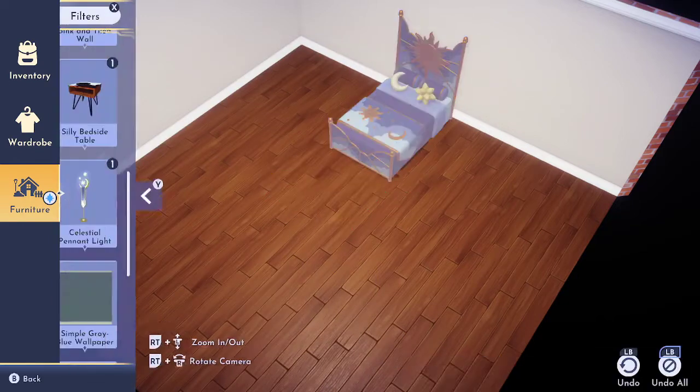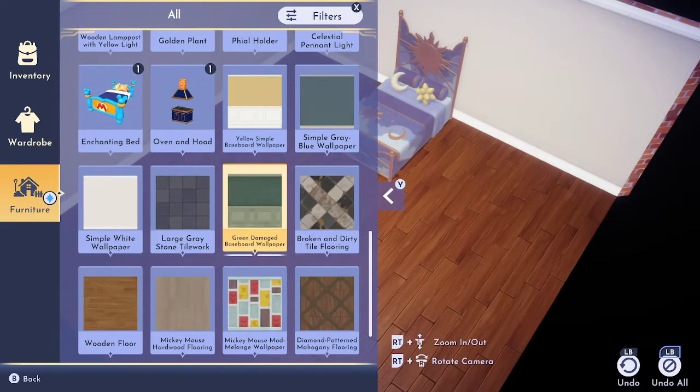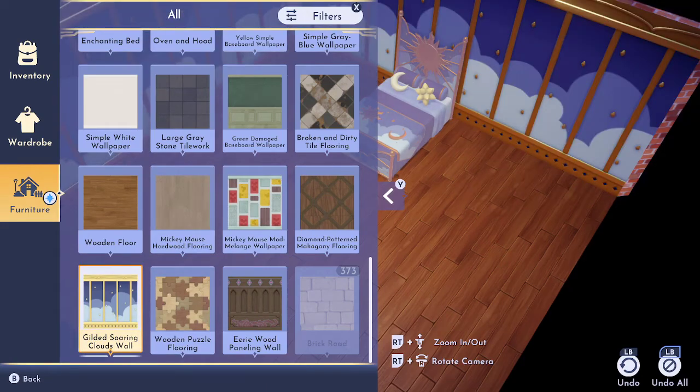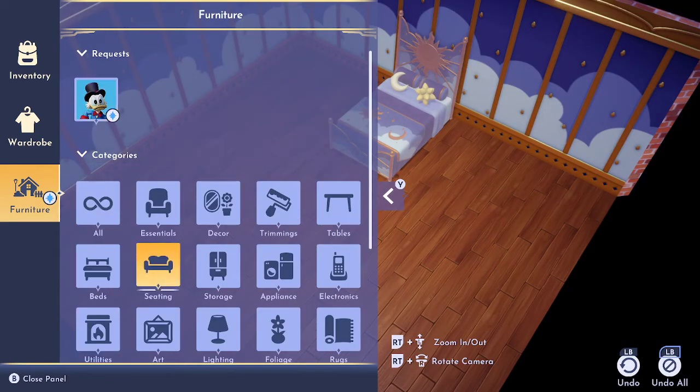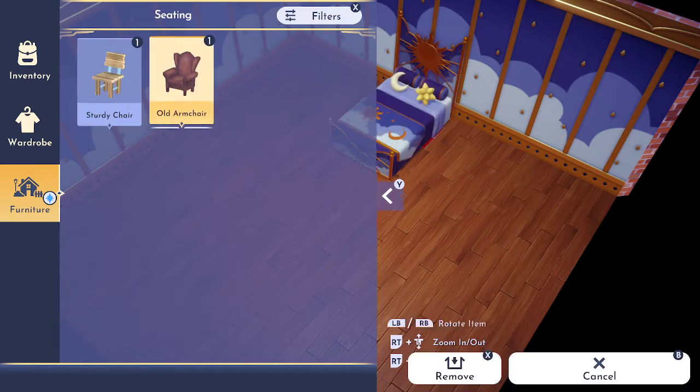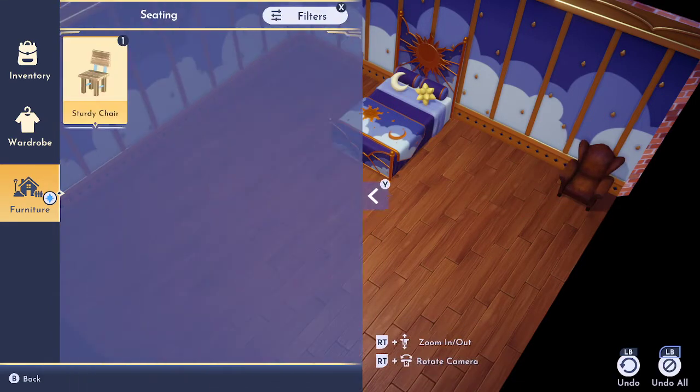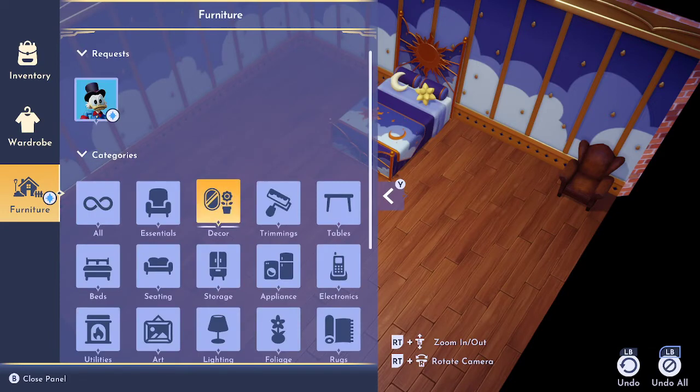I want to do it quite realistic, like what you would have in a normal house, so I'm going to be doing it differently. Some bedrooms used to have armchairs, so I'm going to put my chair in.